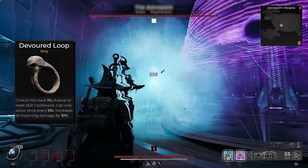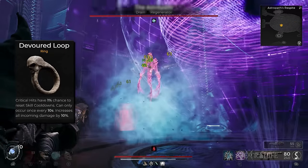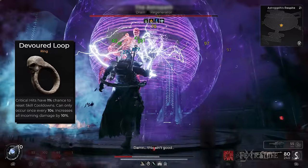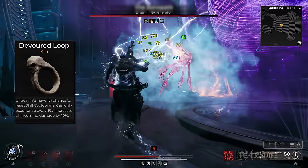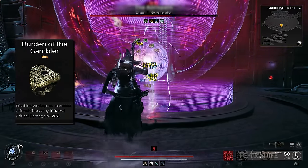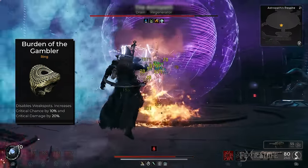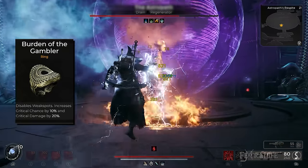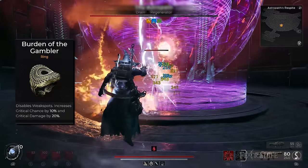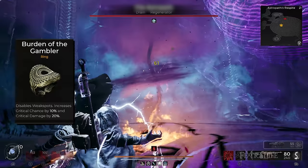The Devoured Loop ring gives us the chance to reset our skill cooldowns of Miasma and Havoc Form with every critical hit we deal to enemies — the main reason we're stacking as many crit augments as we can. The second ring is the Burden of the Gambler, which disables enemy weak spots. While that sounds bad, the Havoc Form skill can't hit weak spots anyway, and the additional 20% critical damage and 10% critical chance are enticing, making it one of the essentials for this build.